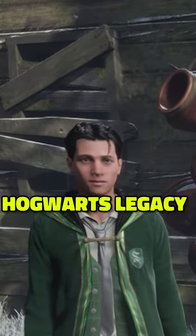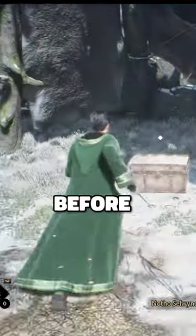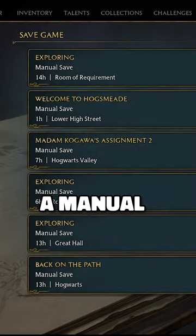If you're not using this method to get loot in Hogwarts Legacy, you're missing out. First, you want to locate a chest, and just before you open that chest, you want to go to settings and navigate to your save game option, because you want to make a manual save.